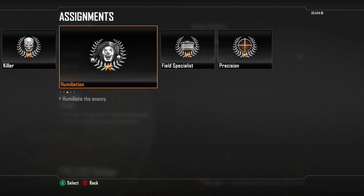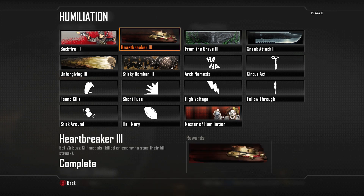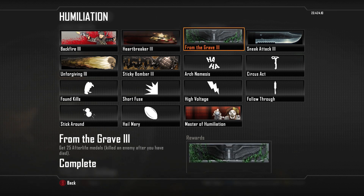Let's go in here and see the assignments and hit up the Humiliation stuff. Backfire 3 — I got a majority of these kills while I was trying to complete the Wetwork Challenge, and I have a link to the Wetwork Challenge listed in the description below, so hopefully that'll help most of you guys. It's really not that difficult, pretty easy. Heartbreaker 3 — the majority of you probably have that from From the Grave 3. I got the majority of these from Sentry Gun kills or Scorestreak kills while I was already dead.